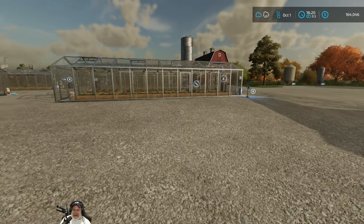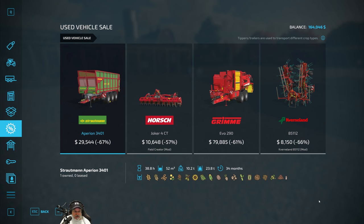The reason I'm bringing you back right now is because in the store sales there is another Stroutman Ap on 34.01 trailer for 67 percent off with 34 months on it. We already have one of these and it's a great trailer — 52,000 liters of capacity. I have 164,000 because I did a couple of really big sugar beet contracts and kept the extra sugar beets in the train station, as it's my tentative plan to buy a sugar mill at end of year.